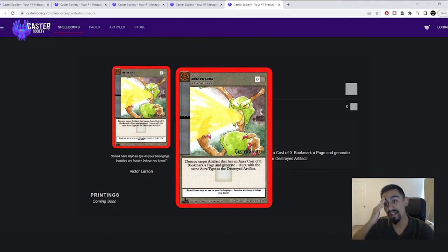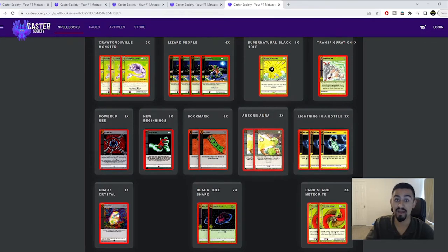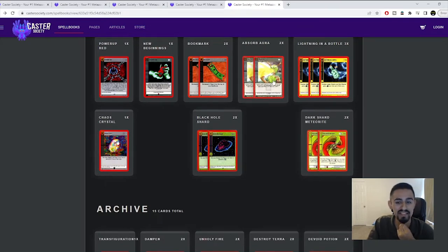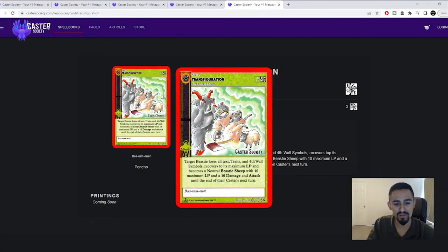If you let fearsome critters get out through your four aura by turn two, you're done — you're losing that game. The more controlly decks can actually main deck Absorb Aura. In this side deck, he's side decking another Transfiguration — really good in cosmic, it just makes a beastie into a sheep. One negative: if the beastie has Power Up Red on it, it still keeps that Power Up Red; it doesn't remove the beastie from the field.